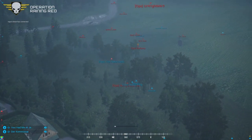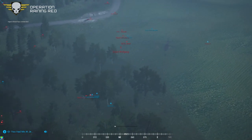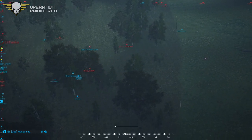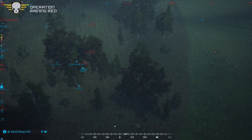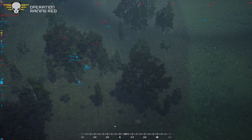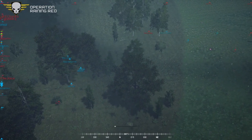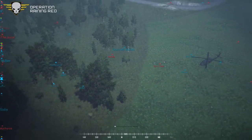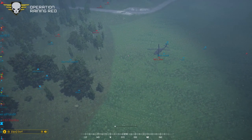Looks like we've got Wolfgang hopping out of the helicopter and getting lit up by a small three-man team here. Mango Fett, Martin, and Skrevski. Now they're just popping off shots at the poor helicopter. Enemy helicopter that just landed towards the east — their pilot is KIO.